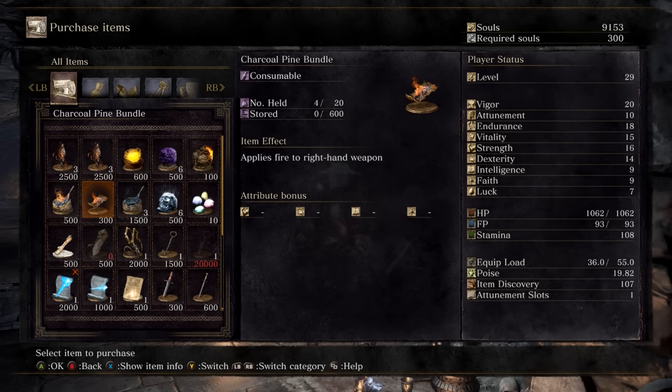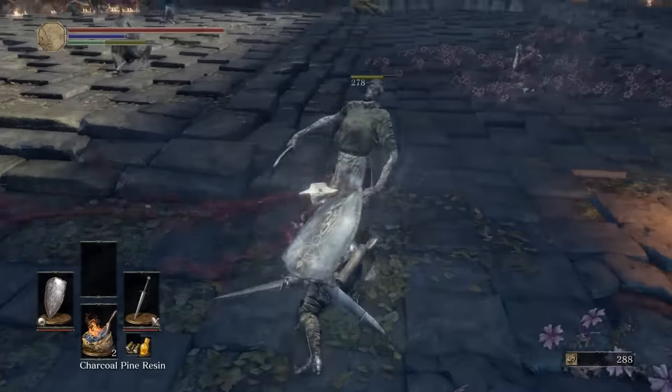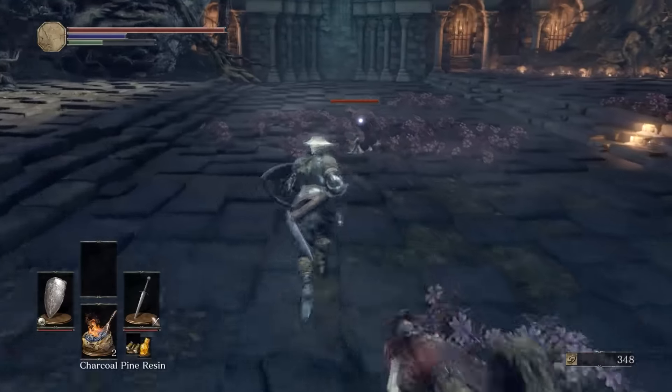The reason for the charcoal pine is that we want to burn down this Whomping Willow wannabe just about as quick as we can. As you enter the room, you're going to see all kind of fellas out here praying to the tree for some reason.